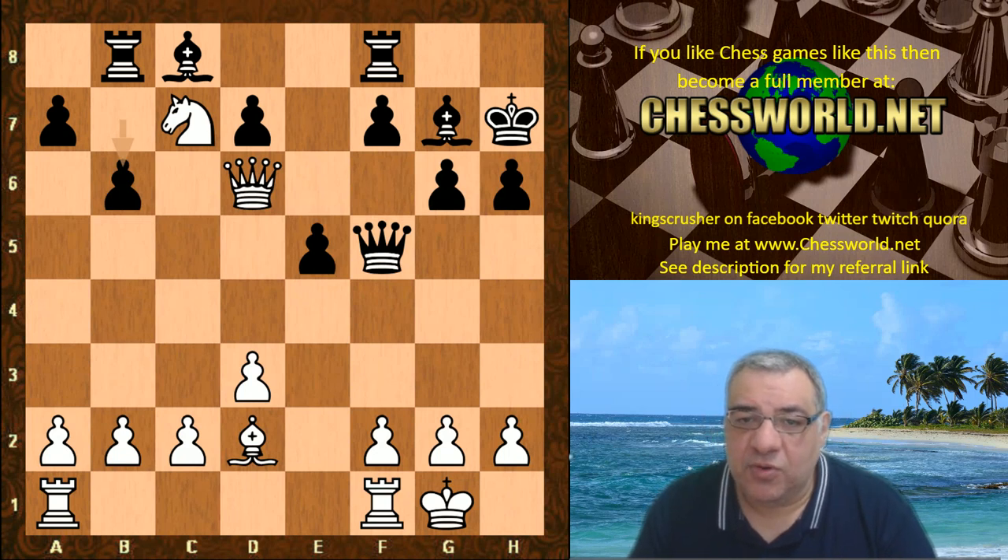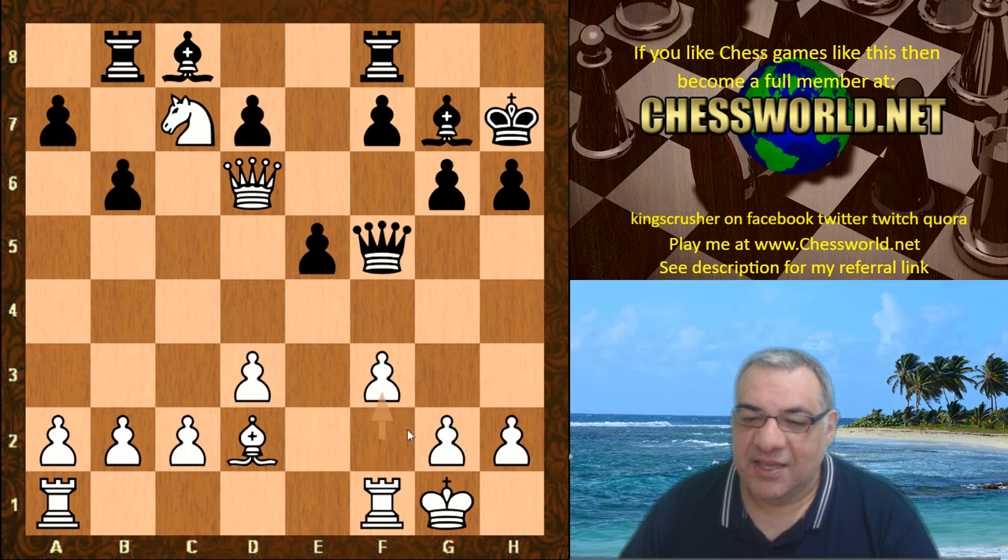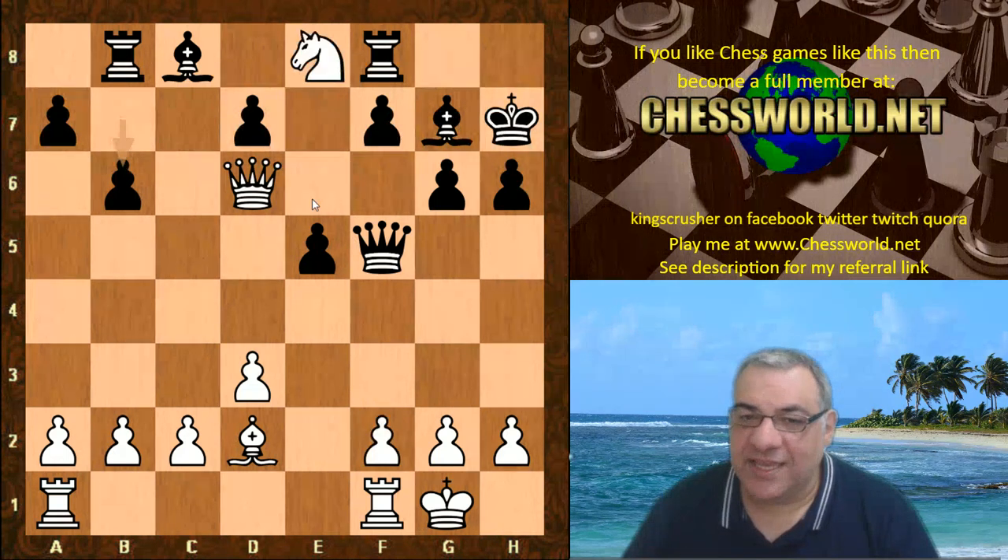White to play - what would you play here? Five seconds. This is not great by Magnus Carlsen's standards - he played f3. But the move which is really strong is Ne8, hitting that b8 rook.